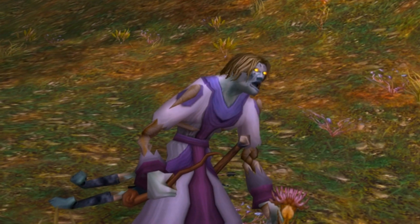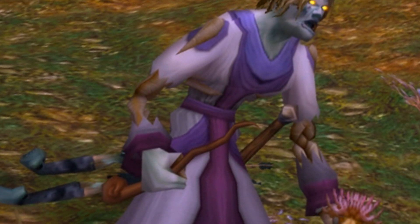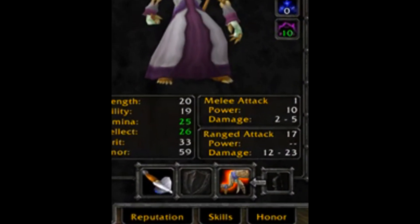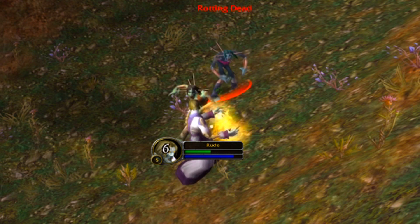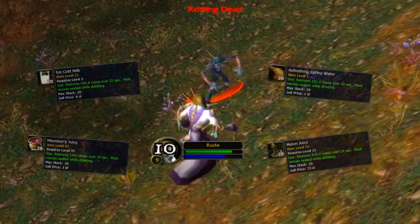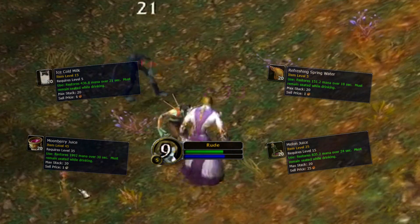Meet your new best friend: your wand, the most neglected slot by newer players. Using your wand helps with downtime and mana management as a whole, meaning killing faster and less money spent on drinks from vendors early on.